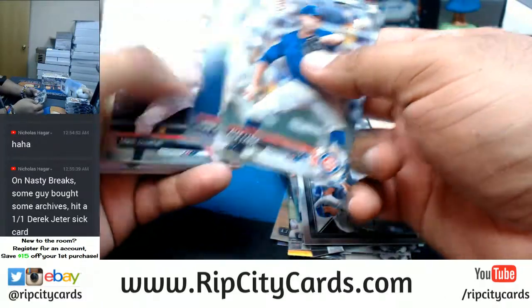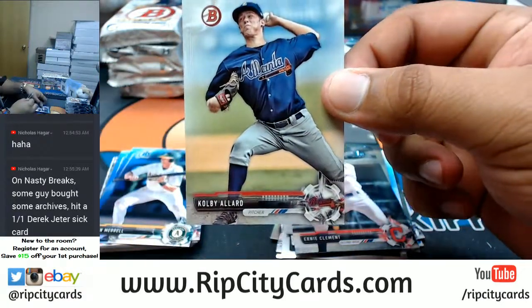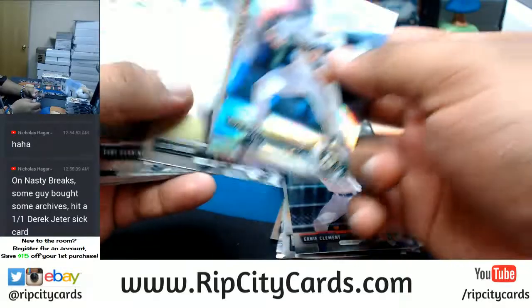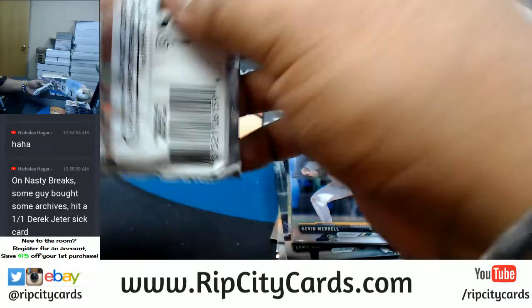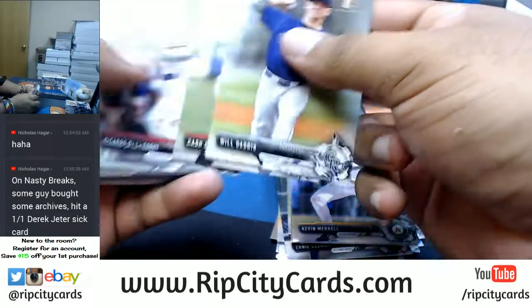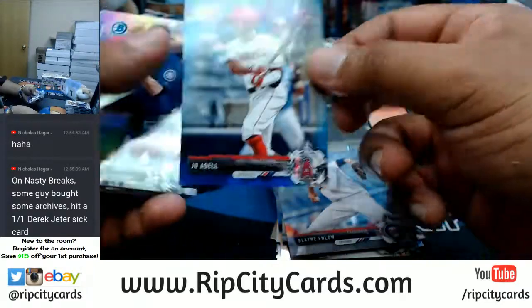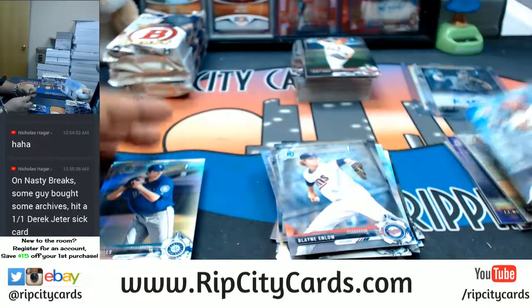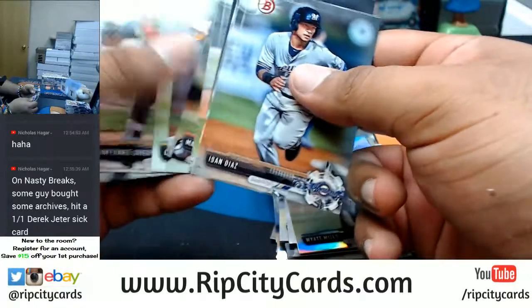Need a big name here, need a big name for my boy. All paper - Coby Allard of the Braves, silver base, 499. Refractors, chrome. Chrome - there's a blue for Joe Adele! A blue Joe Adele for the Angels.